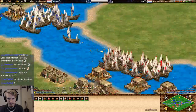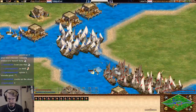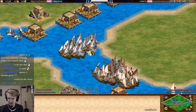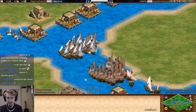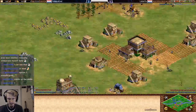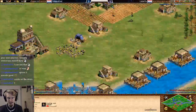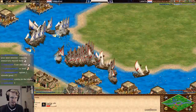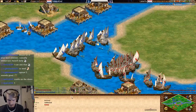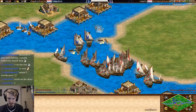Suddenly Golden Ant is in a great position — way more galleys and also way more villagers. It's pretty nice how he switched it around like that. I think Little Yo idled his TC to go up to Castle Age. He's losing all of his galleys now.